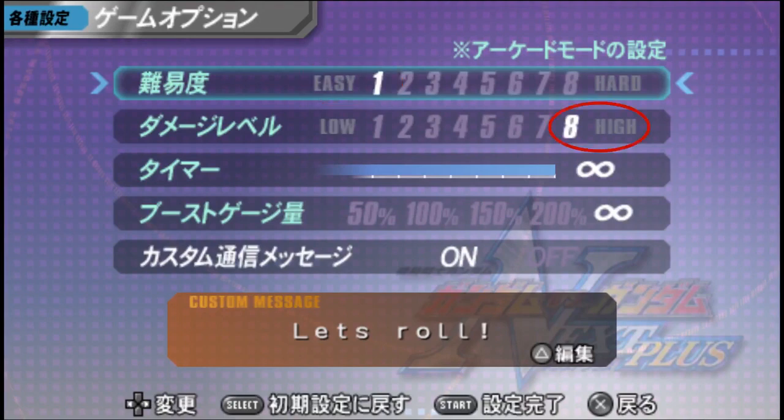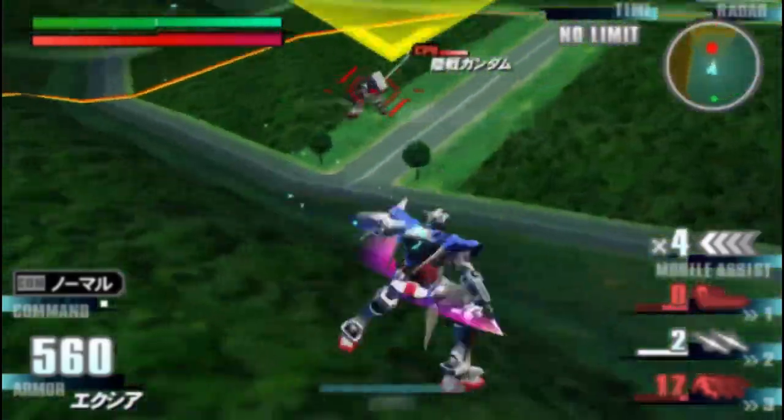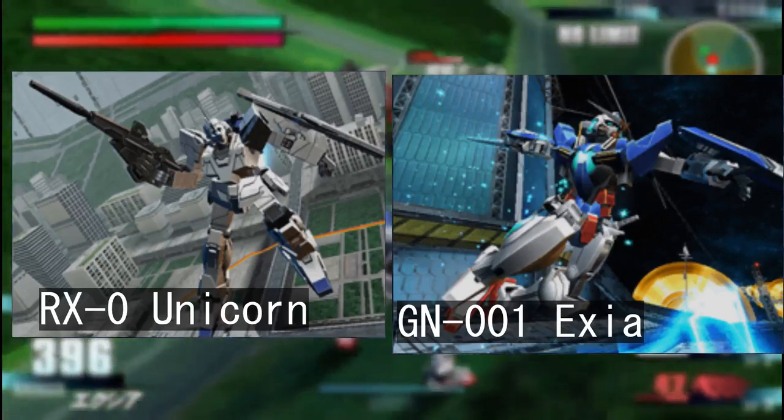Then set the second slider all the way to 8, the one under that also all the way up, and the same goes for the next one. Having set this up, the boss fights won't drag out that much and the regular enemies will take less time to deal with. Bring Unicorn or Axia if you want it to be a complete cakewalk.